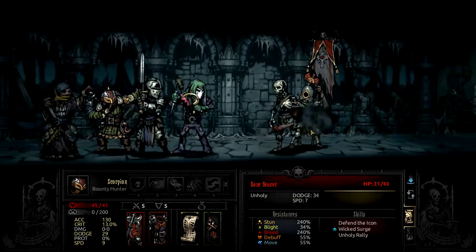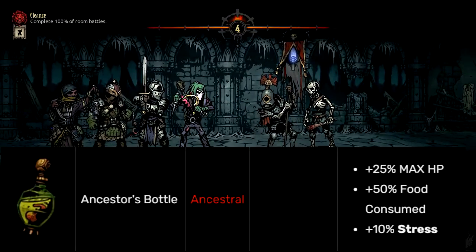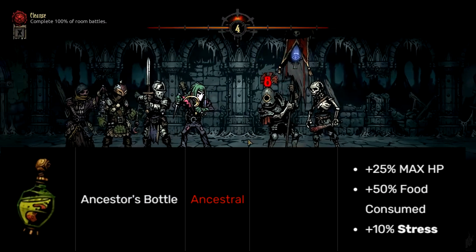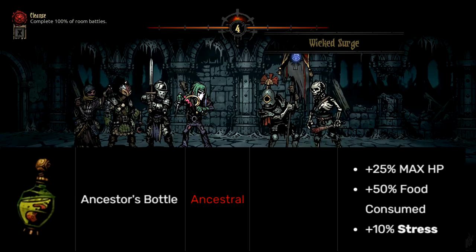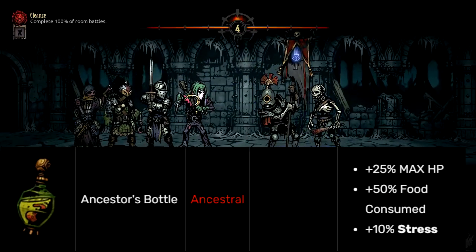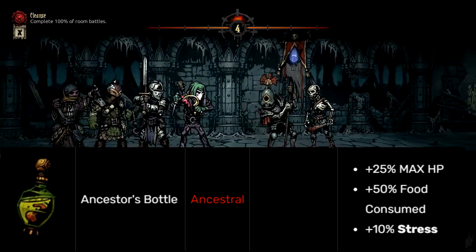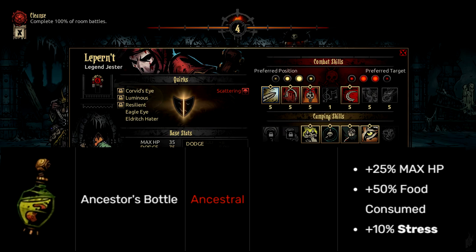Moving on to number 9, we have the Ancestor's Bottle. This is a Shambler trinket — an Ancestral trinket that is only dropped from the Shambler or from some of the Ancestor's packs you find in missions — and it grants plus 25% max HP at the cost of plus 50% food consumed and plus 10% stress.